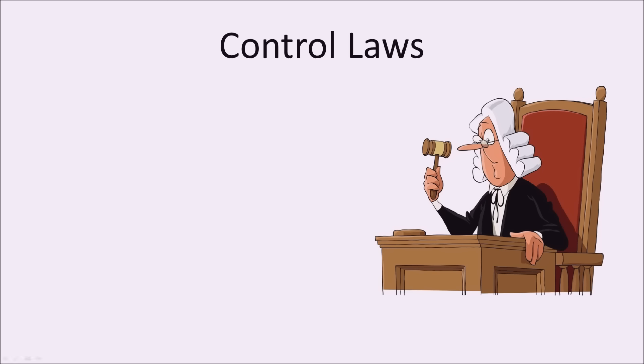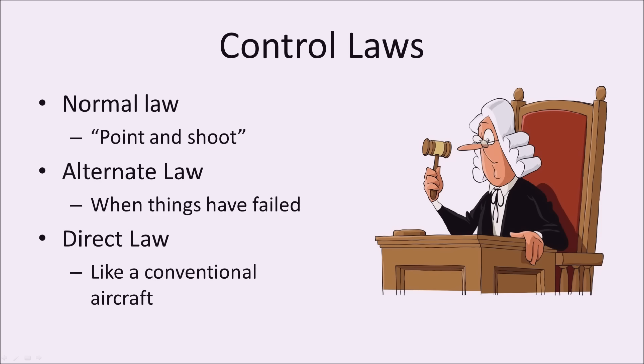Because this is an Airbus, we need to talk a little about the control laws. There are three main laws that the flight controls use in the A320. Normal law is what we fly in 99% of the time as long as nothing has gone wrong — it makes the airplane lovely to fly. We just select our attitude, let go of the side stick, and the airplane does the rest. It's really stable — pretty much point and shoot.